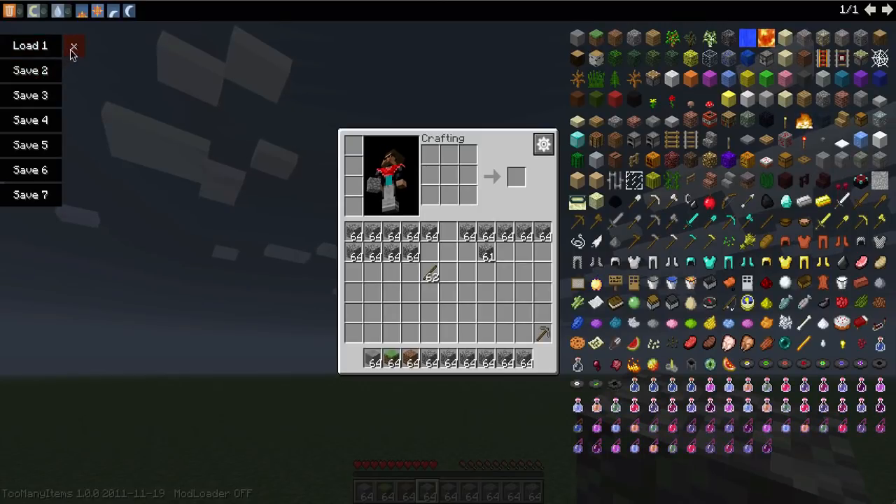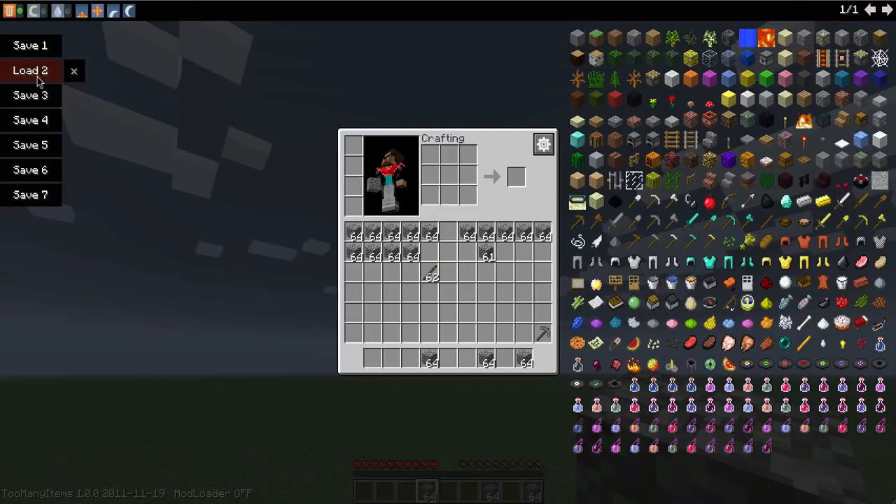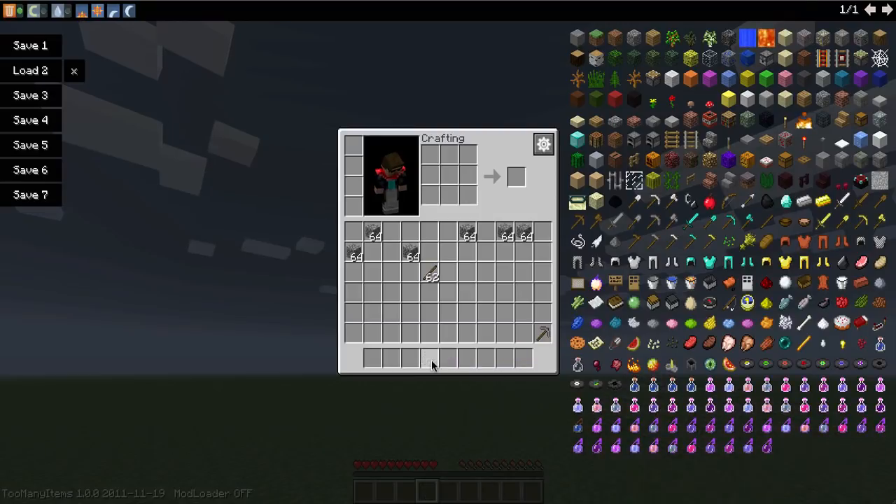I believe it is compatible with Too Many Items, so if I do this and then let's just say I delete everything — or delete some stuff — and then I press load. Yeah, it's compatible with it, I think. Well actually, all the stuff goes up here. I think this stuff works; I'm not sure about the bottom column. So I press that again — yeah, the top works basically.